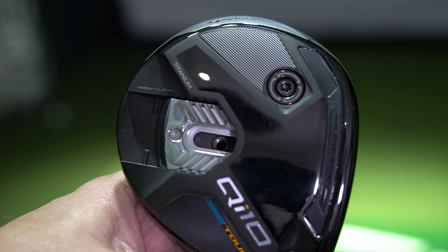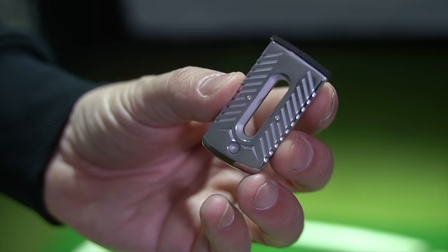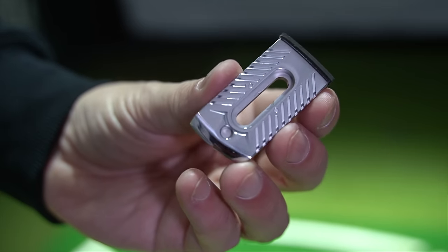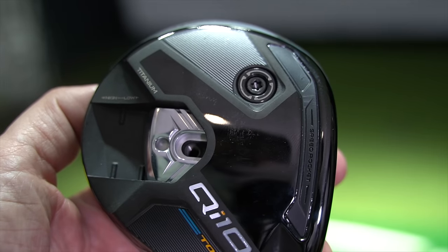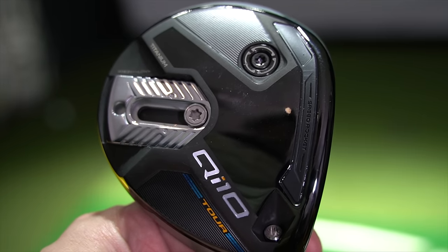The Tor model is set up in a neutral position in terms of the sliding weight option — we can push it further forward or further back — and it's set at 15 degrees. The Max product is 16 degrees, not a lot you can do about it. The CG is way back.